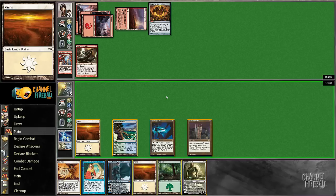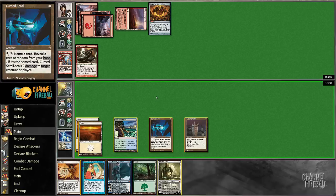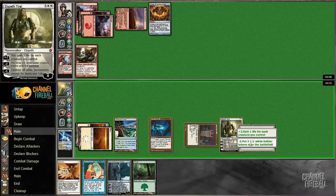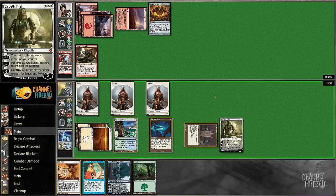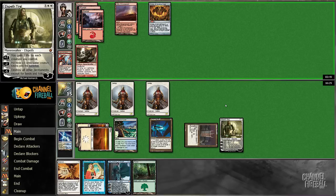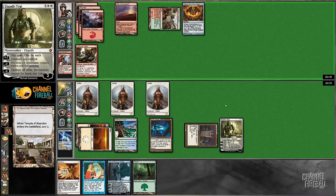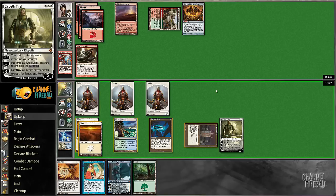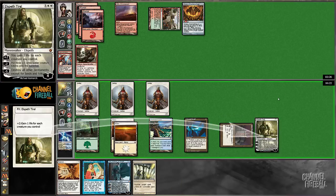I really think I've got to cast Elspeth, and then I'll just put some Soldier Tokens out. If he has a burn spell, I'm sure he'll use it to kill Elspeth. If he doesn't, then we've got a reasonable shot of racing that Shrine. Definitely gaining life here.